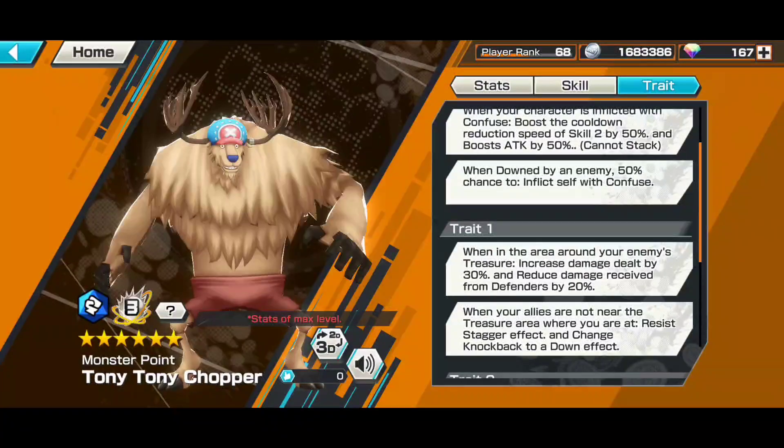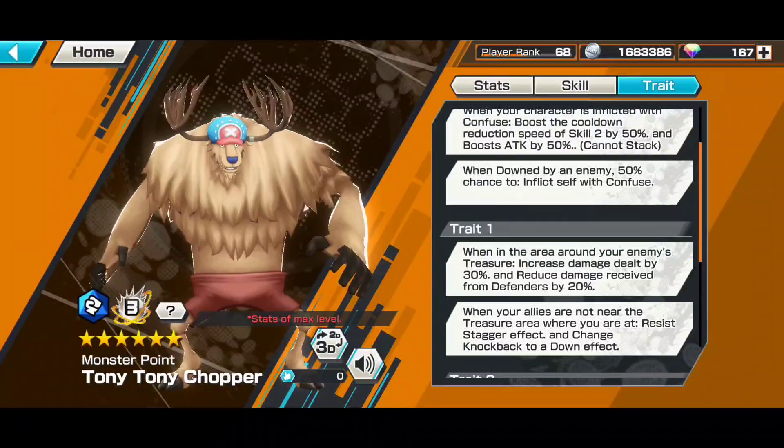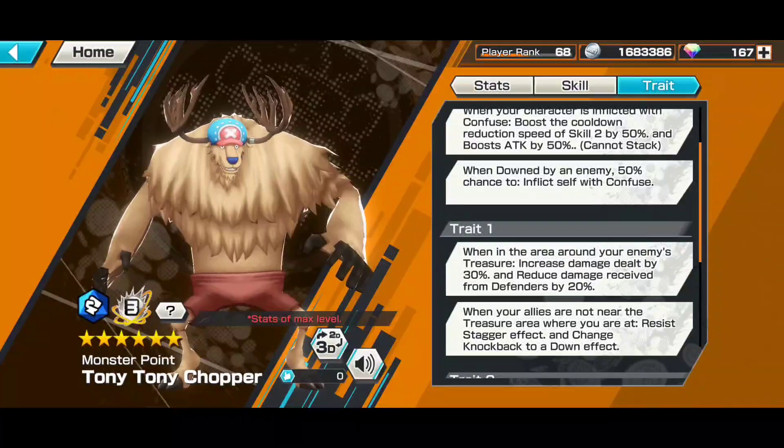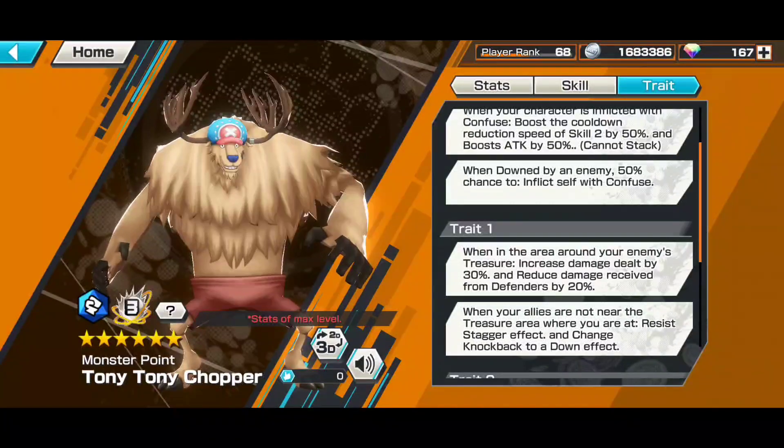Currently the meta is not really super into it. Many people run Roger as a defender, Oden as a runner, and God Usopp — so many people running all three of these characters means there aren't many defenders around, which can be annoying for Chopper. But there's still a decent amount of Luffy, Gubs, and Robin, so he's still pretty viable. Most people run EX characters, and you can see there's not a lot of defenders. Sometimes it's good for him, sometimes not — but if you see a Blackbeard, it should generally be easy game.